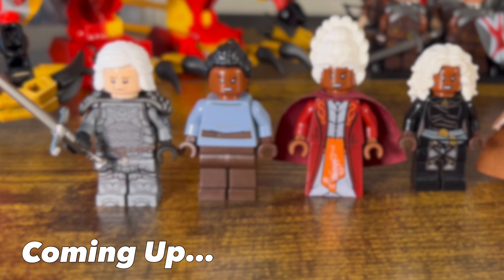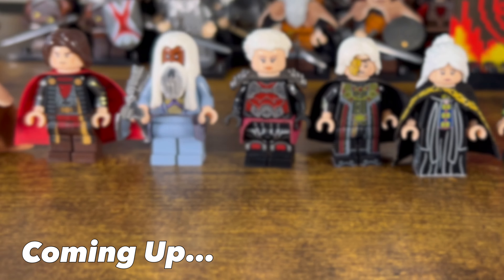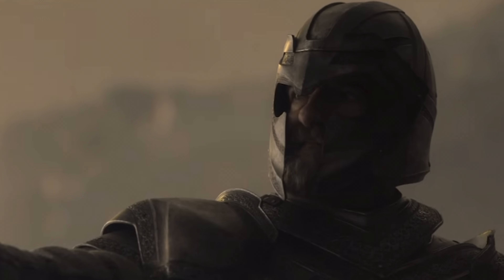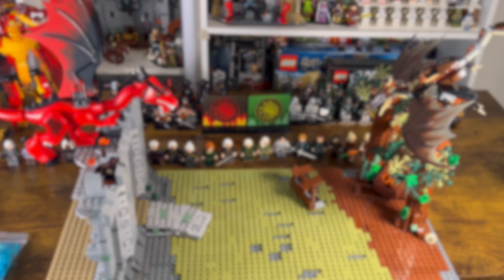House of the Dragon Season 2 has just finished and with huge battles coming in Season 3, I thought it would be fun to make a bunch of the characters and their dragons in Lego. We're going to be making both sides of the Targaryen Civil War, including some of the other main houses that join into the conflict. We'll also be building three of the main dragons — Meleese, Sunfire and Vhagar — and eventually adding them into my battle at Rook's Rest mock project. We've got over 20 minifigures and three dragons to go over in this video.